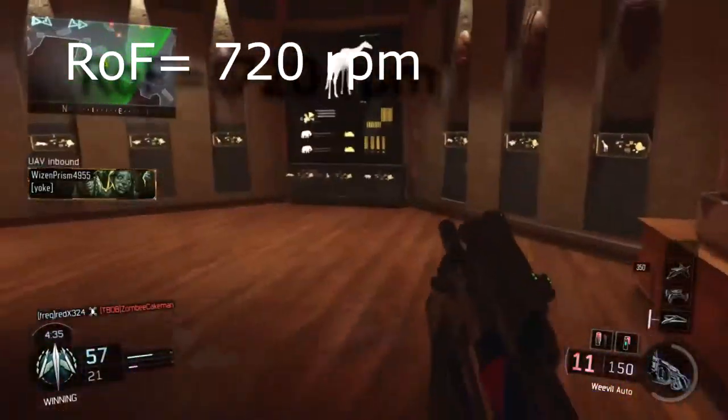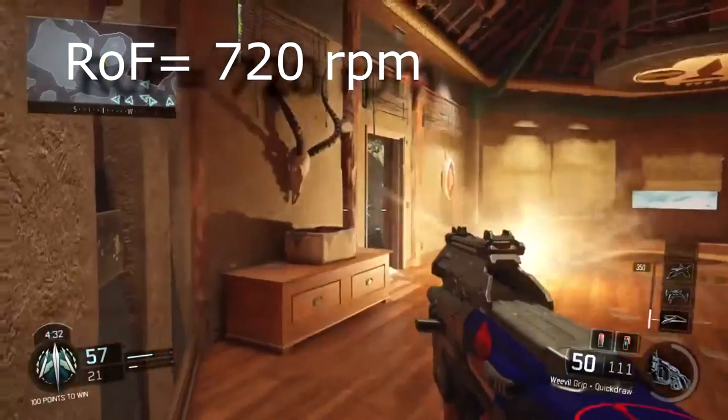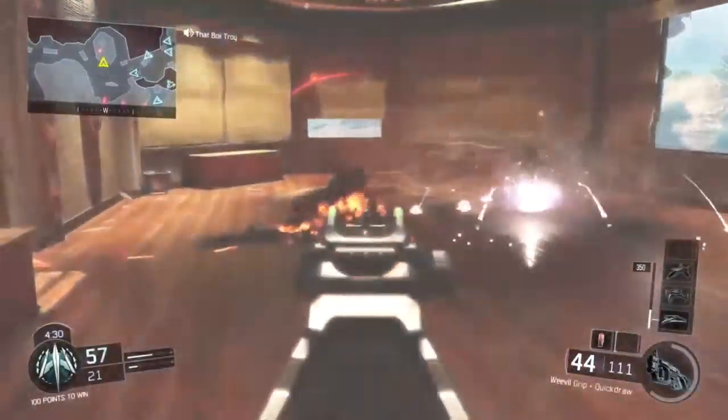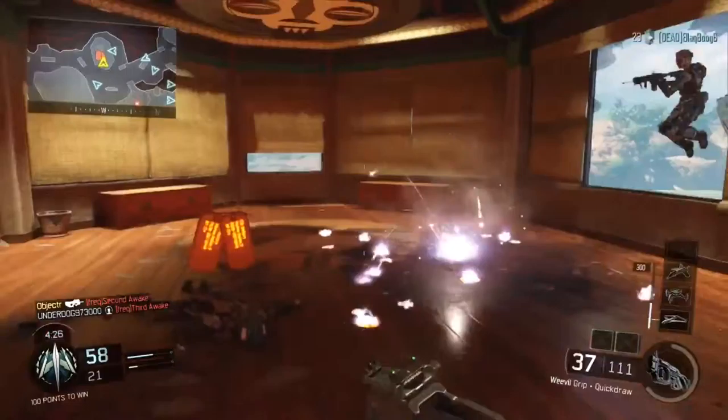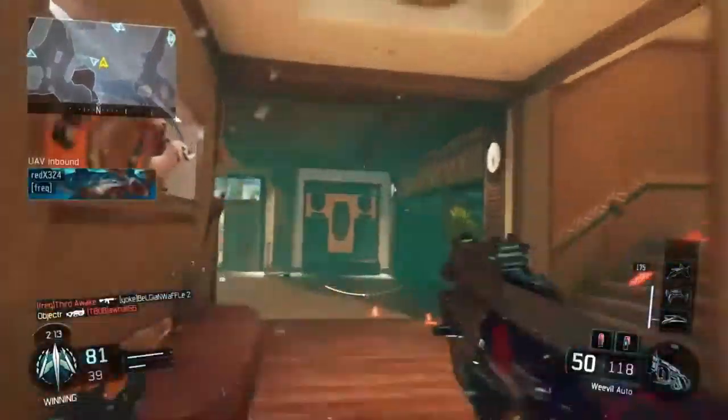The rate of fire on the Weevil is 720 rounds per minute, which is a little on the slower side for SMGs, especially in Black Ops 3. But it is the same as the PDW from Black Ops 2, and it still isn't terrible — it just isn't anything special.